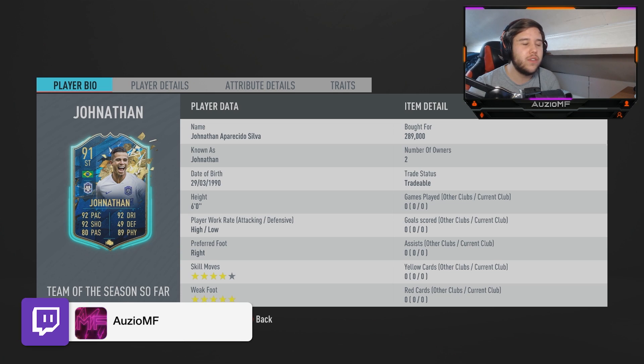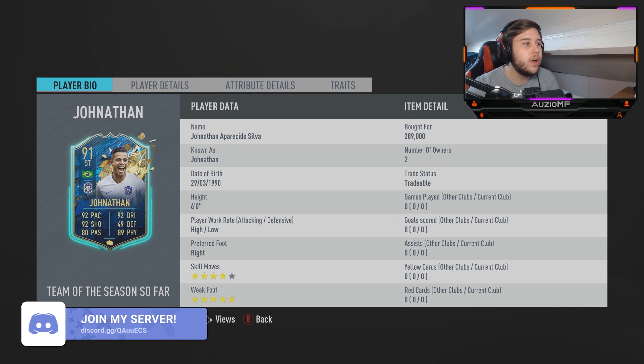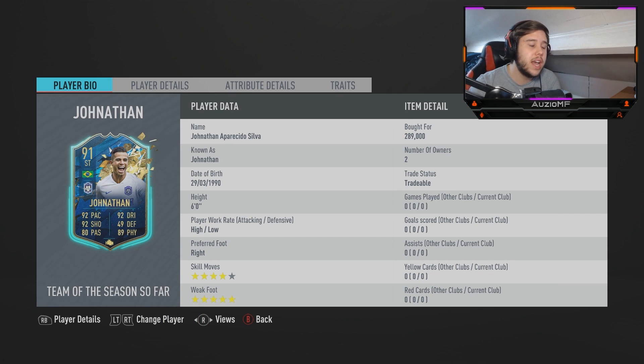You're just thinking to yourself, why is Alex worth like 400k and Jonathan worth 289? It's something I do want to know. He has 92 pace, 92 dribbling, 92 shooting with 80 passing and 89 physical. He is 6 foot.